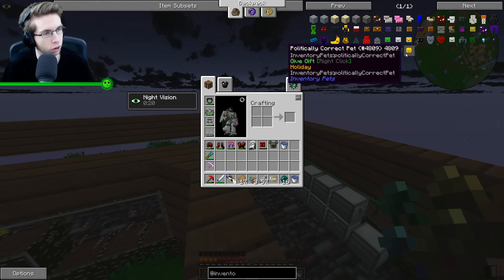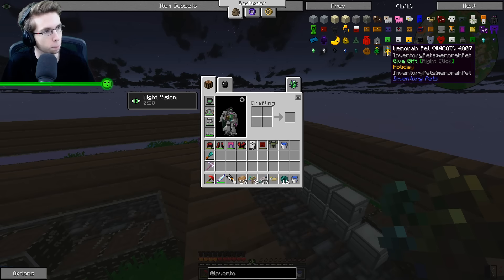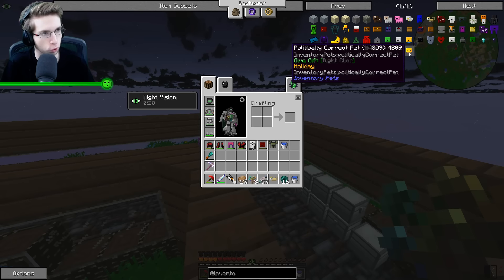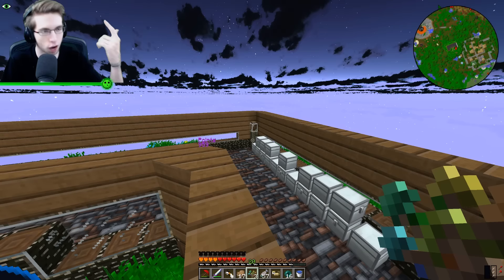I just noticed that there are new inventory pets. Okay, didn't actually realize this before. What do we have? We have Christmas tree pet, Menorah pet, the Mishuma pet — I hope I'm pronouncing these correctly — and the politically correct pet. So these are the holiday pets. Oh, that's really cool. Moving on from that though.